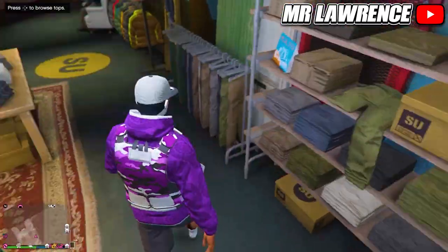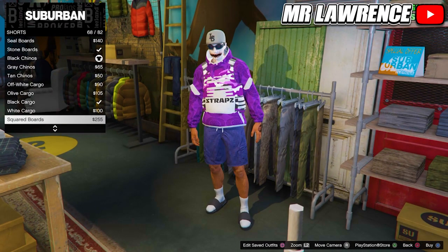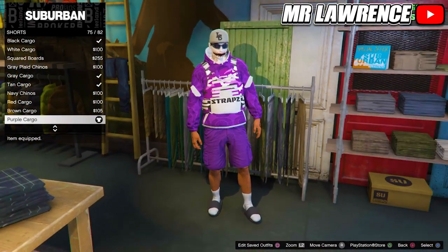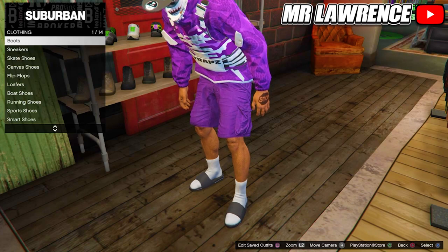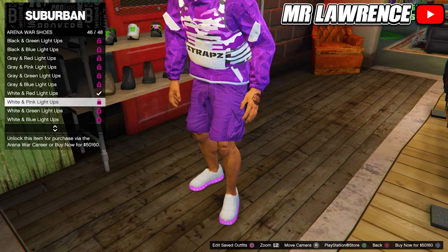Back out and go to pants, then shorts, and go to number 75 — purple cargo shorts — and equip them. Back out and go to the shoe section, then to arena wear shoes, and equip the white and pink light tops, number 46.